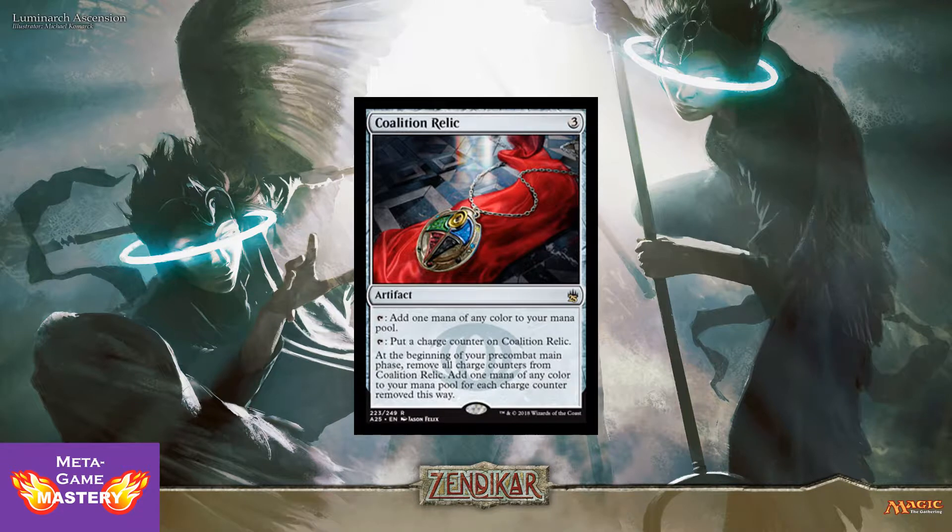Coalition Relic gets reprinted with new art. It's a 3 CMC artifact. You can tap it to add 1 mana of any color to your mana pool, or tap it to put a charge counter on Coalition Relic. At the beginning of your pre-combat main phase, remove all charge counters from Coalition Relic and add 1 mana of any color for each charge counter removed. So it's both mana fixing, mana ramp, and a mana battery — when you put the charge counter on it, next turn you get 2 extra mana. You can drop this turn 3 and be able to drop your 6-drop on turn 4. Very powerful stuff.